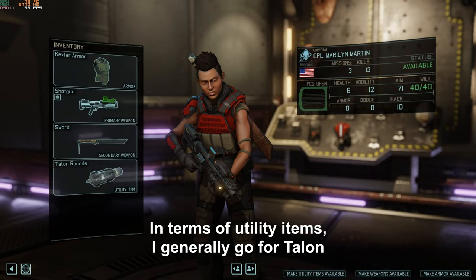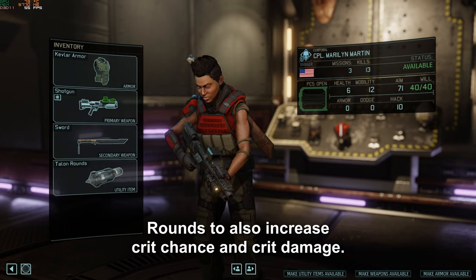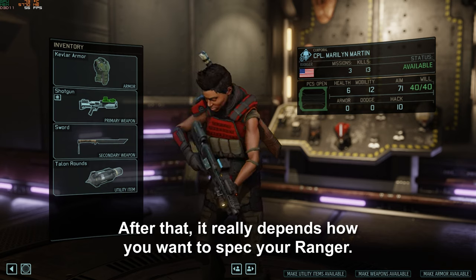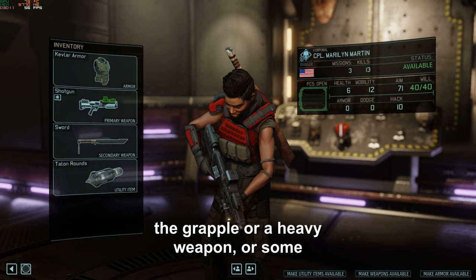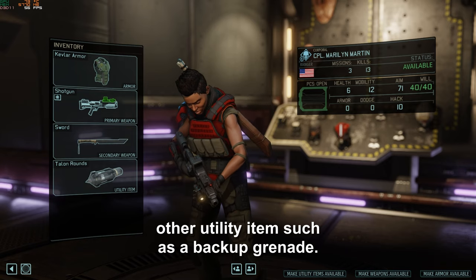In terms of utility items, I generally go for talon rounds to also increase crit chance and crit damage. After that, it really depends how you want to spec your ranger. You could take a light or heavy suit for either the grapple or a heavy weapon, or some other utility items such as a backup grenade.